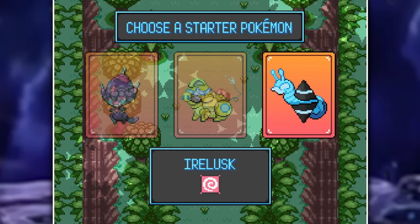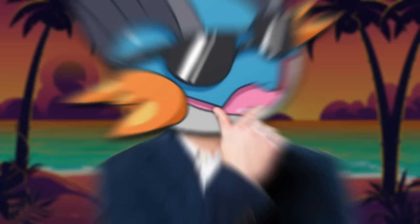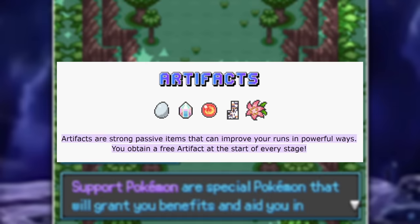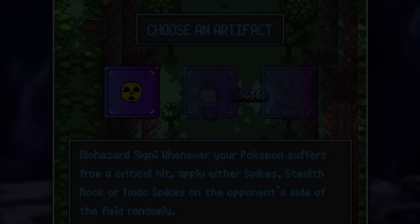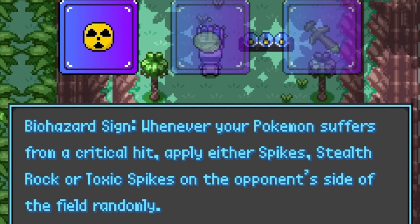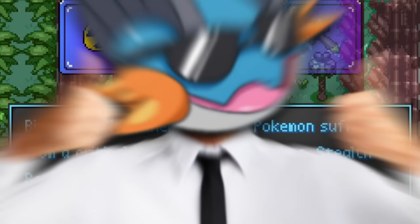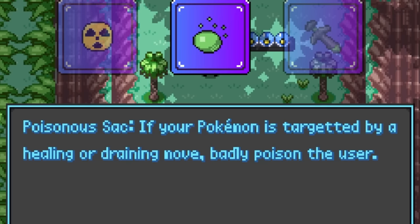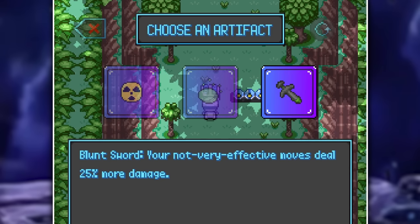The first step is picking our starter. You can choose from three ultra beasts: Poipole, which everybody knows, or one of the two new ones — the electric-type Voltork or the psychic-type Irelusk. Once you've chosen your starter you get to pick an additional Pokemon, which will always be random. On my very first attempt I picked up Voltork and Fuecoco. After this you pick an artifact and a support Pokemon. Artifacts are powerful items that act as passive buffs. For example, the biohazard sign applies spikes, stealth rocks, or toxic spikes whenever your Pokemon suffers a critical hit. The poisonous sack gives your Pokemon Liquid Ooze as an ability, and the blunt sword makes not-very-effective moves deal 25% more damage.